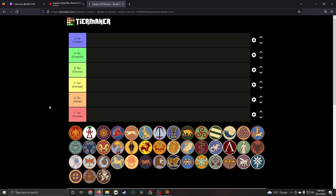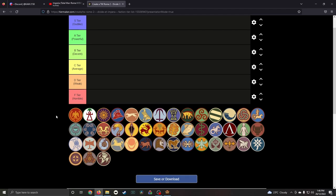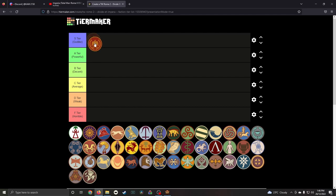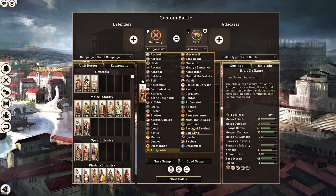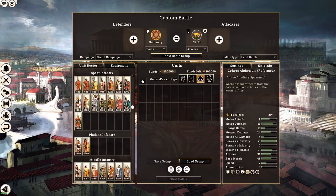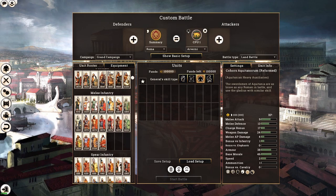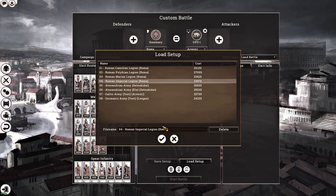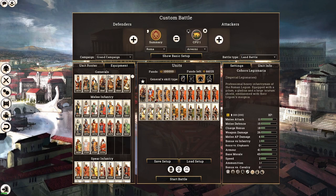The very first faction is Roma. As many of you might know, Roma is my favorite faction in the game, and I'm going to put it right into S tier (godlike). If we hop into the game and select Roma, they have a pretty massive and versatile roster — and this is only 25% of the entire Roman roster.